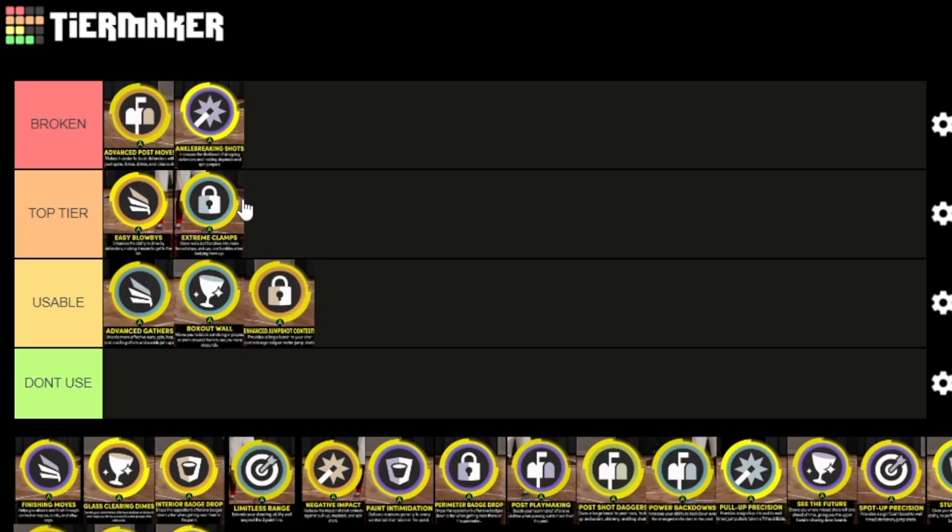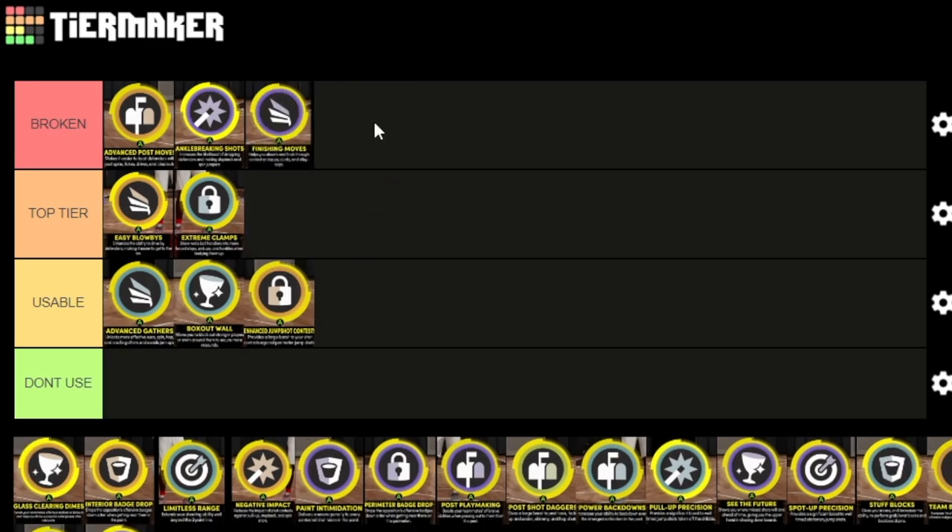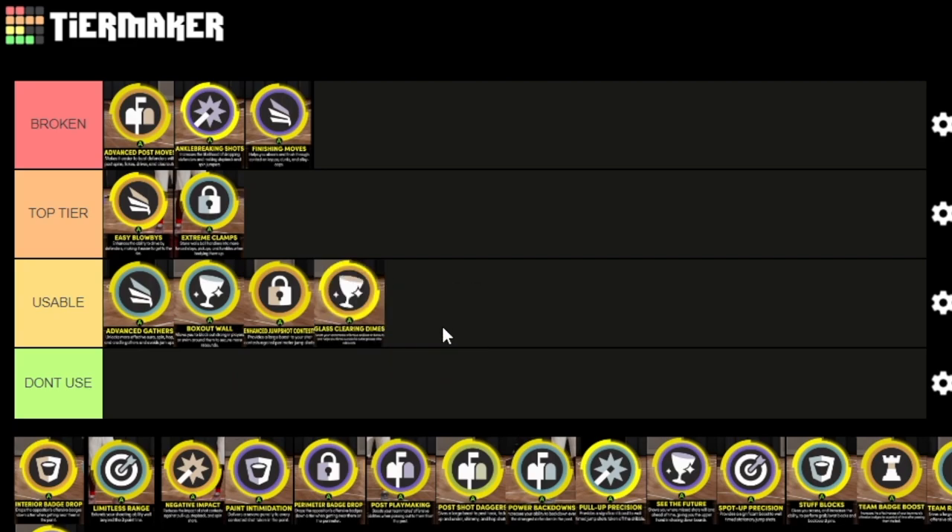Finishing moves is kind of tough — they buffed it and I'm gonna say it's broken. Rim running is just so popular and it's what people want to do, so it's definitely broken. Besides that, since they buffed greening on contact dunks way more since season two, it should also be broken off that as well. Not only does it make dunks easier to make, but you can green the dunk meter dunks a lot more.